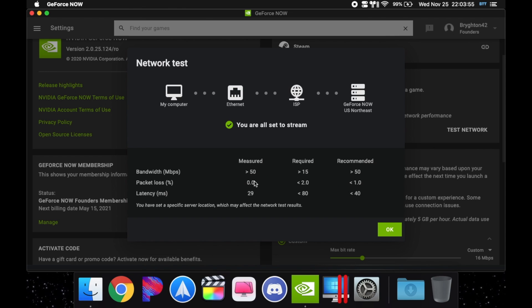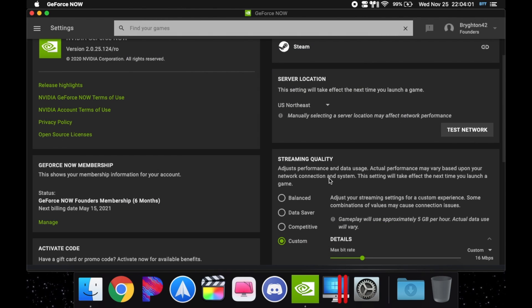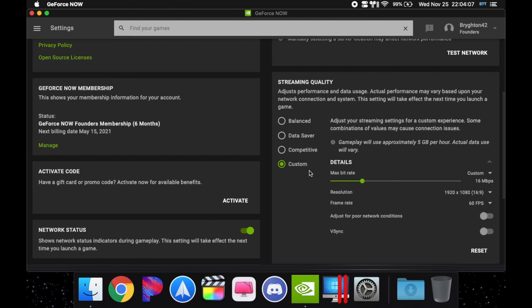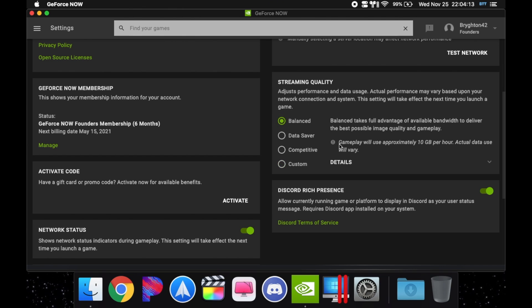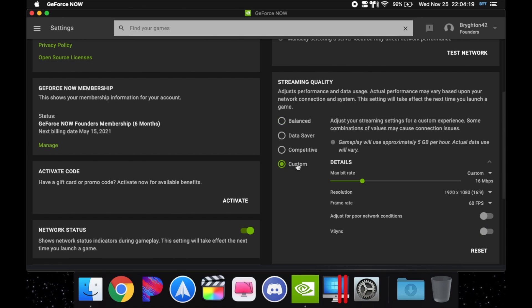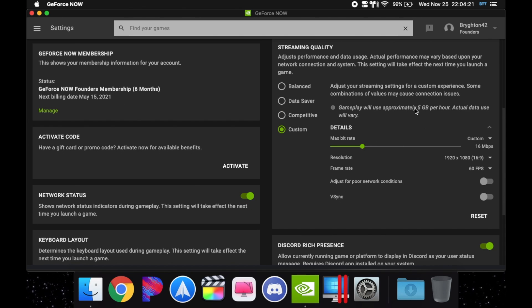I have zero packet loss and latency of 29, though it shows zero in-game which is a little more accurate. If you change your streaming quality, this will highly affect your gameplay. It's mostly set to Balanced, which uses 10 gigabytes per hour. I like to play on Custom because it uses 5 gigabytes per hour.